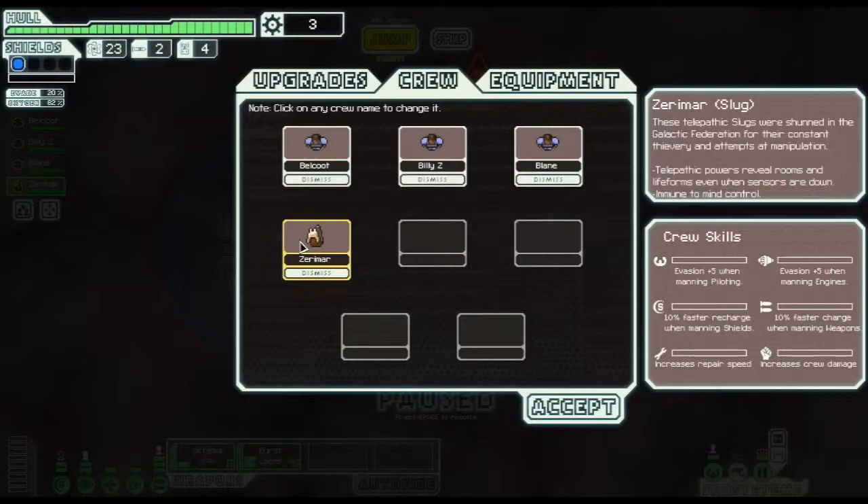I'm going to rename Zerimar. Since they're not an Engi - I promised a subscriber I'd name an Engi crew member - I'll name this one Detective Nico, so let's just call you Nico. Nico's good, I like it.